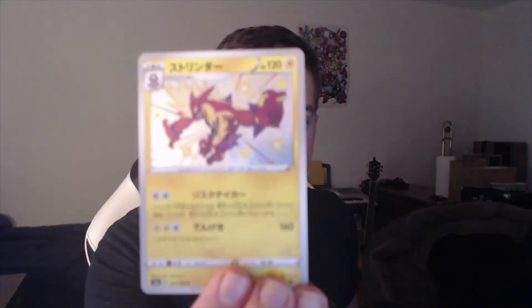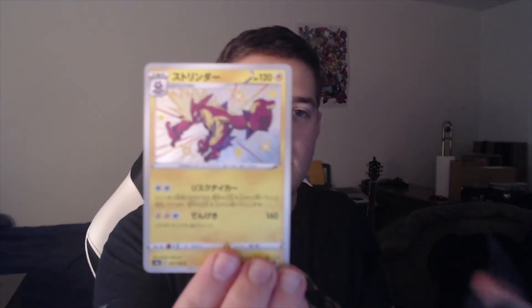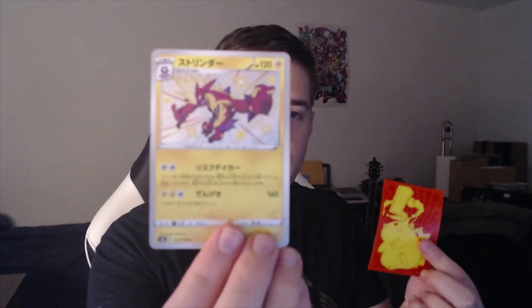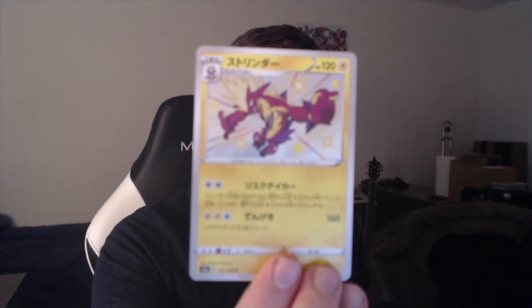We're going to sleeve up our Shiny Toxtricity here. I have Cosmic Eclipse sleeves, Champions Path sleeves, and Vivid Voltage sleeves for these cards. We're going to use Vivid Voltage since Toxtricity is an electric type. Super awesome first pack — very, very happy with it.